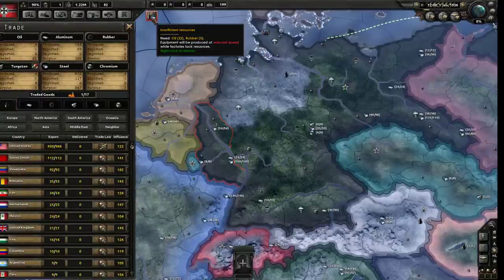One button left: insufficient resources. This button will probably be here the entirety of the game, and that's okay. If you're low on a resource, you will build things slower - not that you don't build things, just slower. Ideally you'd like to have all the resources you can.